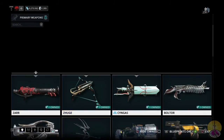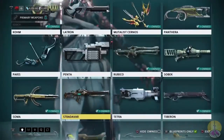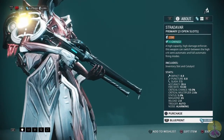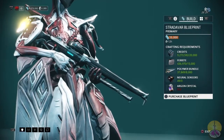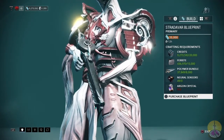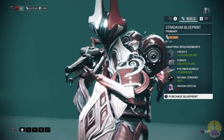Where do you get this? Well, you gotta go to your marketplace — you'll find it there. You can buy it with platinum or through the blueprints, up to your choice. For the blueprint, the credits aren't too bad: 20,000. 15,000 ferrite, which is a bit hefty, but no matter. 8,000 polymer bundle — oof.